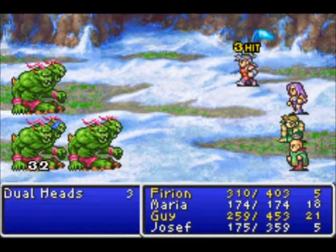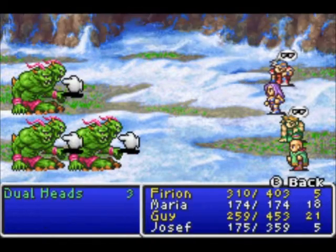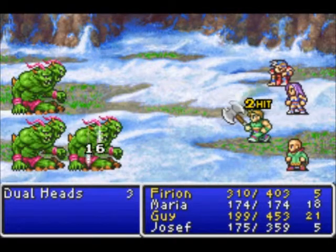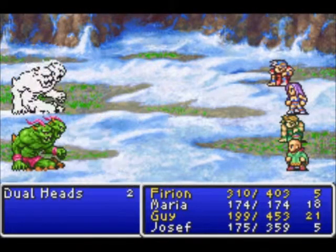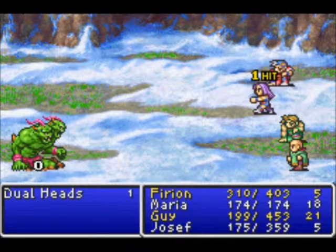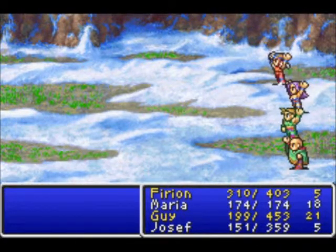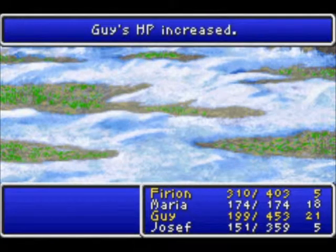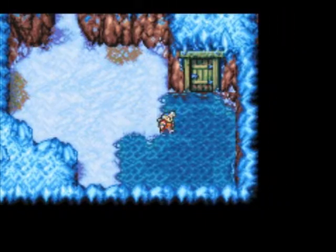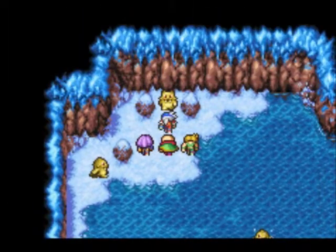Joseph doesn't have very good equipment yet because we didn't really go to a shop and buy stuff. They're not weak to Ice, which I don't know why I was expecting that considering they live in the snow. I don't know if they're actually weak to anything, but they do have surprisingly low HP for what they are. Maria doing 0 damage is kind of expected considering she hasn't really been attacking much — she's just been using magical spells. At this point I really want to save her MP for the boss, since early on all the bosses have massive defense, so you want to have magic to bypass that extra defense.